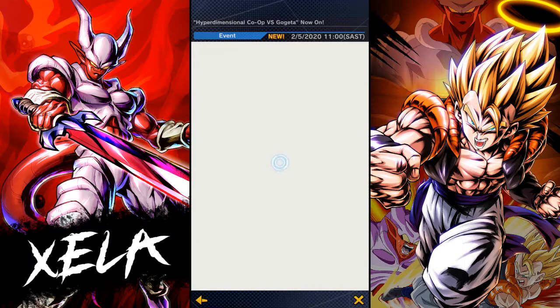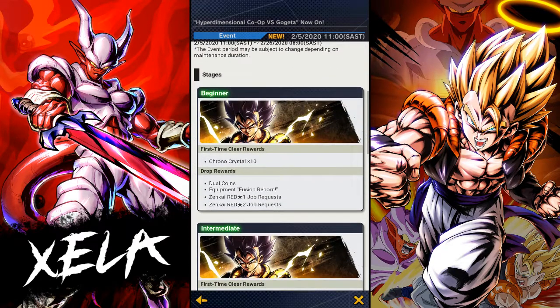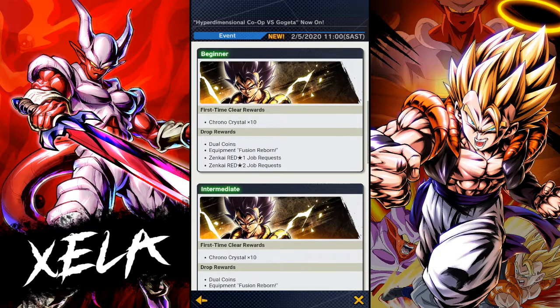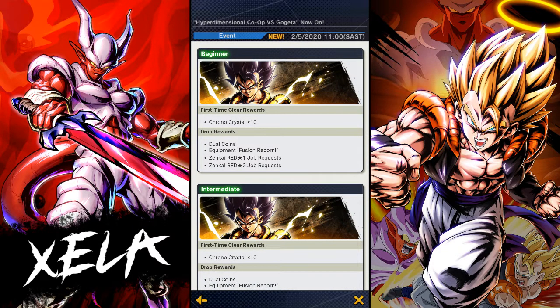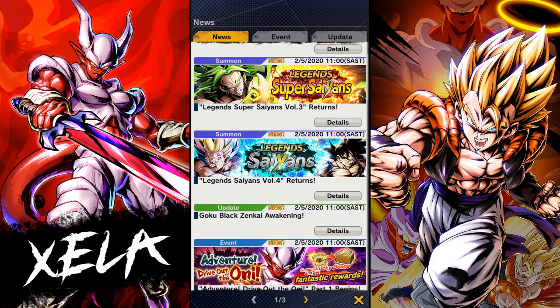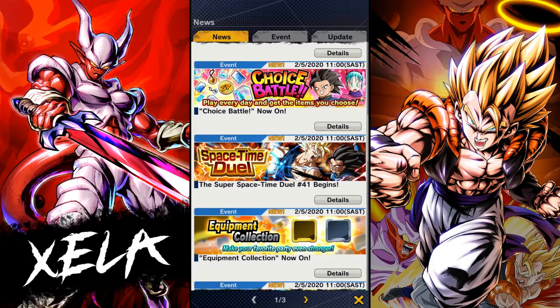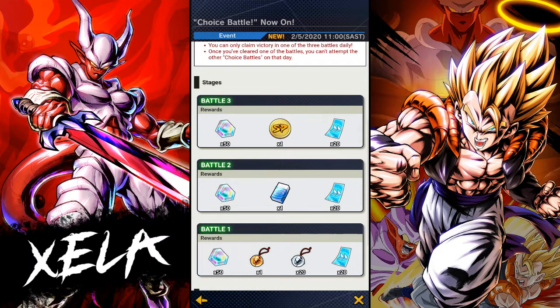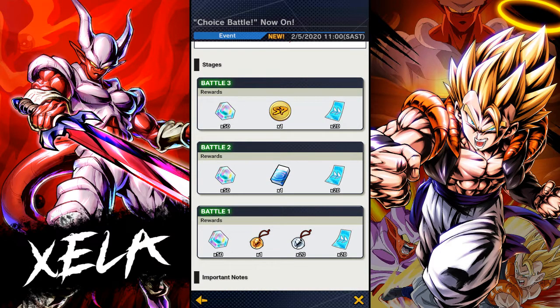Now moving on to the Gogeta co-op — it's actually quite tough. It's more insane because if you get hit by Gogeta's blue card especially after he pops a green, it's over for you realistically. I personally am using the first battle as much as I can because I need the slot erasers. I'm finding those more valuable because I want to get more soul power, which you can get from the Z-shop.